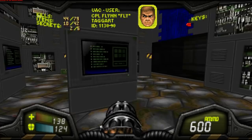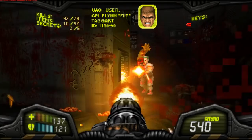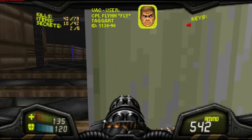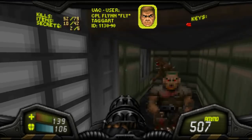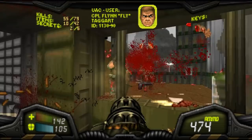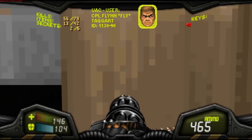In the Doom novelization, Flynn Taggart did not have an assault rifle of any description. What he had was called the SIG-Cow — I forget the exact name — but I remember it was a semi-automatic 10mm carbine. Like in the late 80s and early 90s, everybody loved the 10mm. And Maps of Chaos — that's the map I was trying to think of.